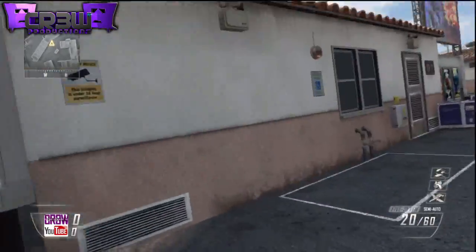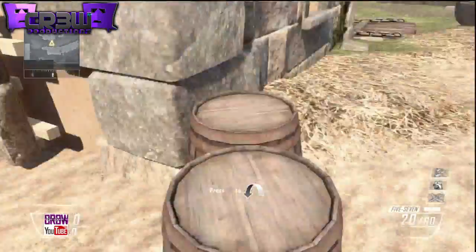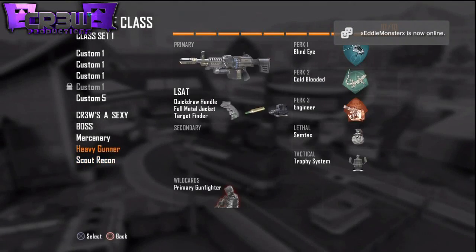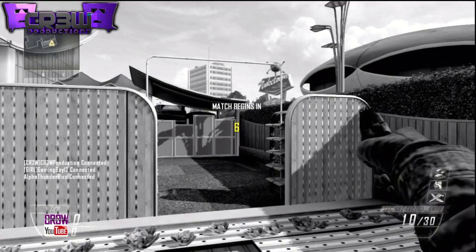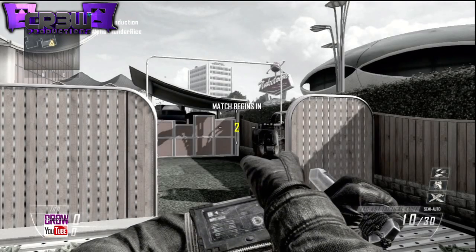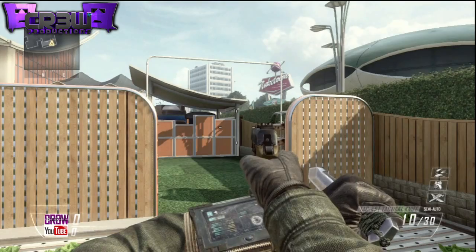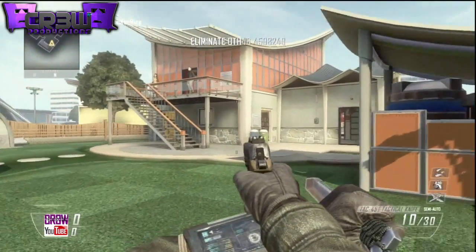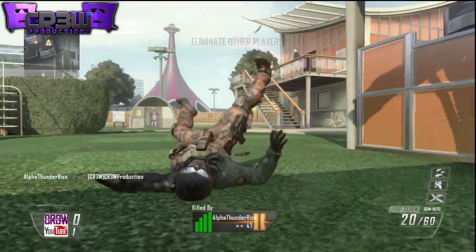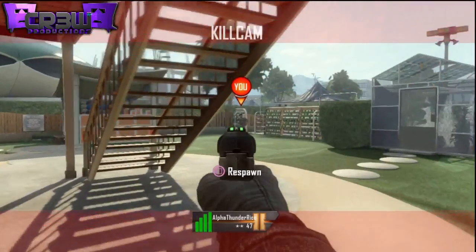This glitch is kind of pointless unless you have trick shotters and want to do this in a cool final kill cam, or if you want to do some cinematic stuff — instead of holding a knife you can hold like a turkey or something. It is kind of cool just to show your friends. Also, this glitch doesn't work every time; you can see here a couple of times I'll do it exactly right but it still won't work.